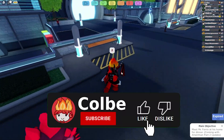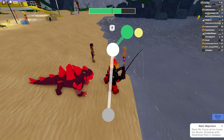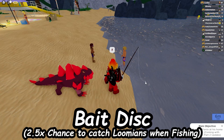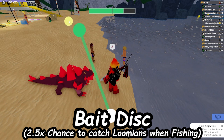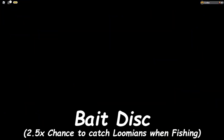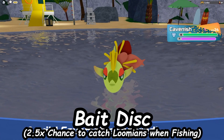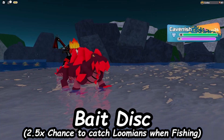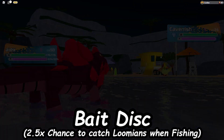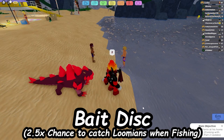So if you guys are excited, make sure to like, comment, and subscribe. Let's get right into it. So the first one I have is going to be called the Bait Disc. What this does is that it has a higher chance of catching Lumion while fishing, which is better than a Hyper disc — probably the same chance as a Wabba disc or a Wheel disc. But if you ever try to go fishing in the game, or if you're trying to hunt for goppies in the Gobby Pond, this Bait disc might actually help you out a lot.